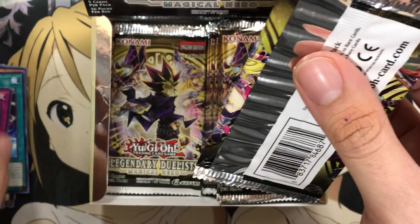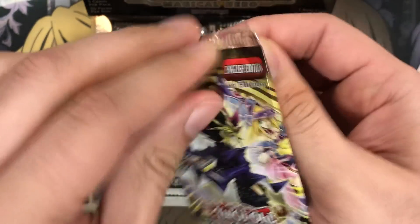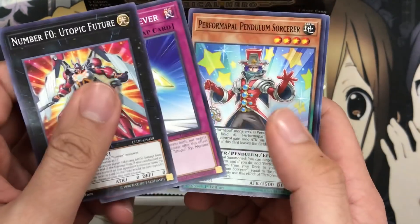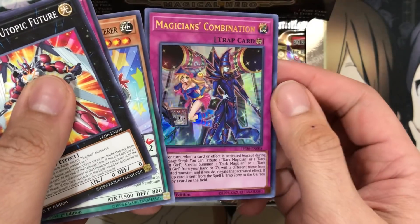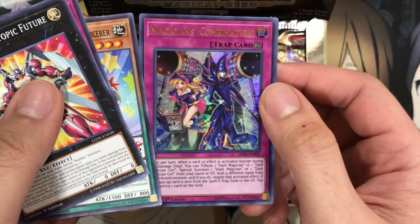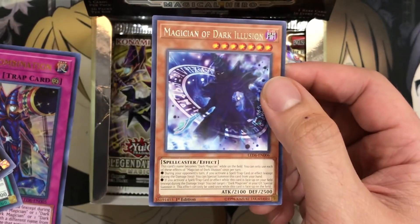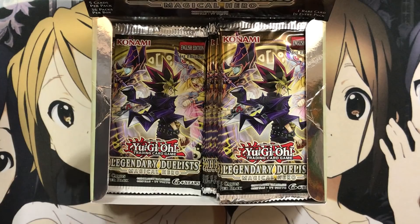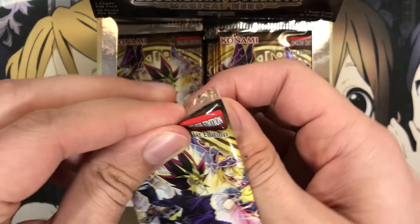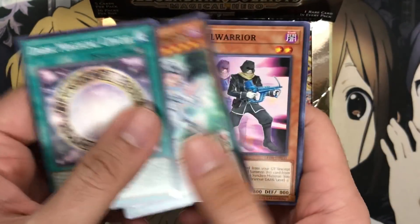Getting all the rares and commons mixed up, but I'll just keep them all in one pile and reorganize after. I got the foils separated. Let's see if I used up all my luck with the first box. We have a Magician's Combination for our second Ultra Rare - I pulled this from the last box, so I want to see a little variety for all the Ultras. Another Magician of Dark Illusion as well. I've already pulled Satellite Warrior, so if I can pull Liquid Man, that'll definitely be cool.